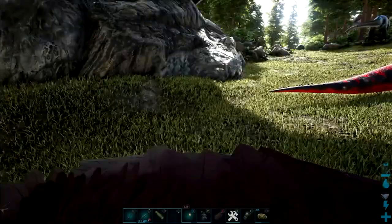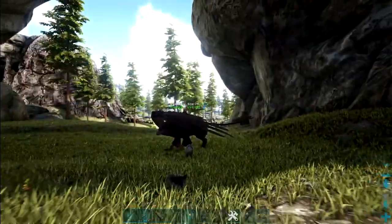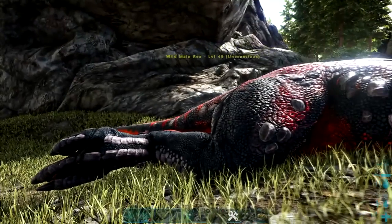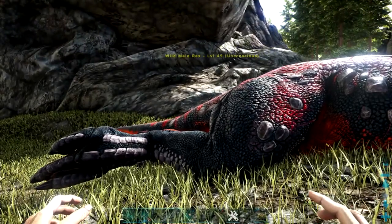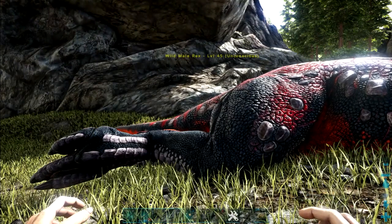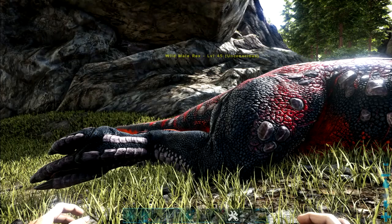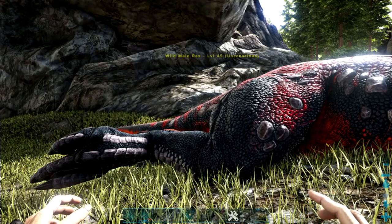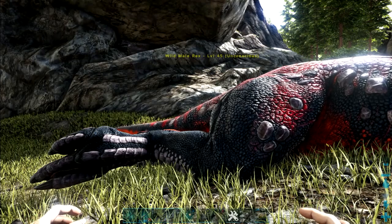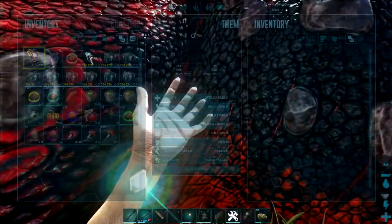I don't even know where it just went — it flew off into space. Look at him: black, red, orange. He's like a Skittlespeck. Rexes take the light blue kibble, right? Or is it yellow? I had to consult Dododex. It was yellow.